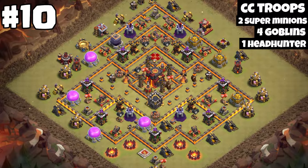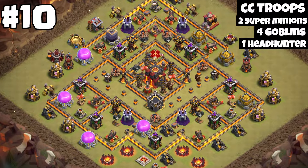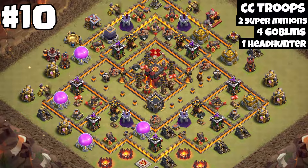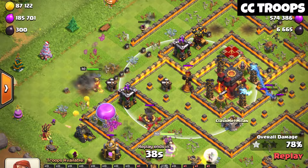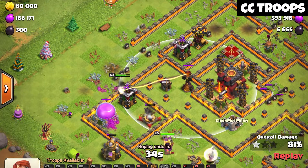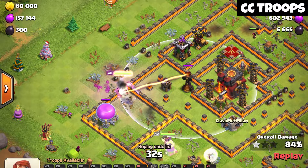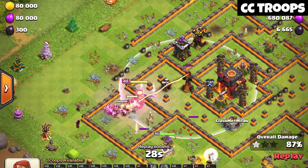Base number 1 — yes, this is an anti-2 star base because of the tunnels in the center and the inferno towers are so well protected. Look at this: you think there is a wall, but there isn't, and that makes queen funneling really bad because your queen can go down super fast. When your queen goes to the xbox and the archer tower, the inferno tower can just hit the queen so fast that she goes down quickly — that's why this base is so good.